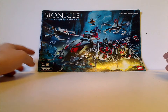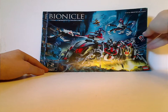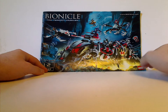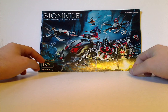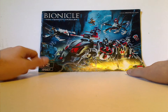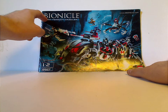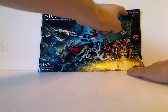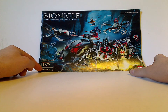So on the front of each manual — which is the first time of there being two separate ones in various sets, which carried to the vehicle sets the following two years — we just see a picture of the whole set in action, with a bit of Mahri Nui in the background, the Bionicle logo, Toa Terrain Crawler, the Monocle.com logo, and set number 8927.